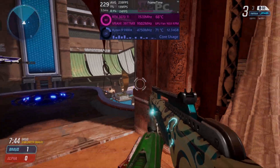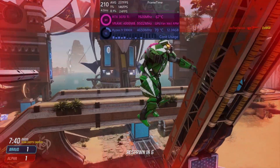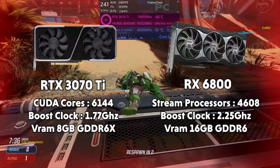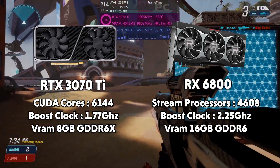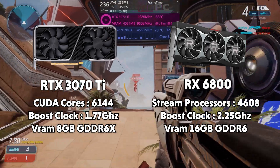Hello everyone, my name is Jack from WePC Benchmarks and today we're going to be comparing the 3070 Ti against the RX 6800. Both GPUs are fairly similarly priced if you take MSRP into account and they are equipped with similar technologies.